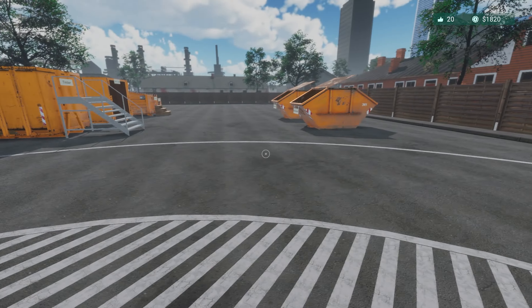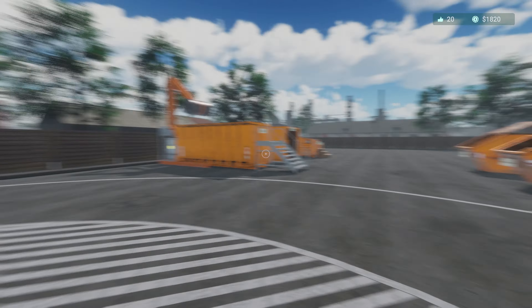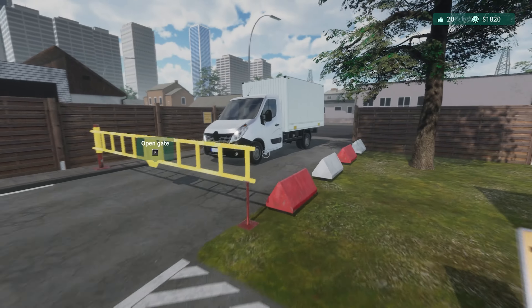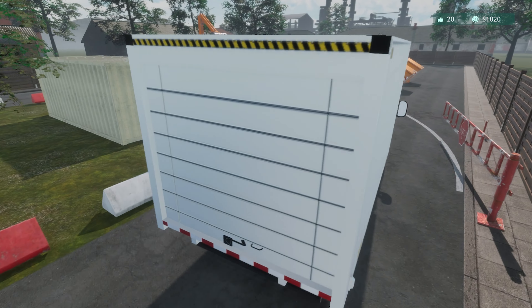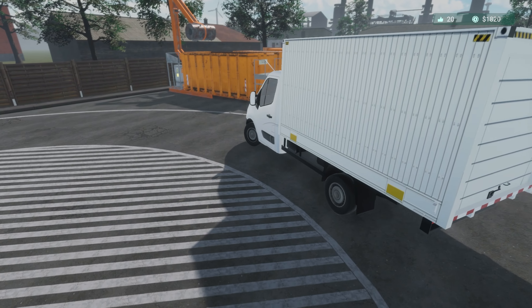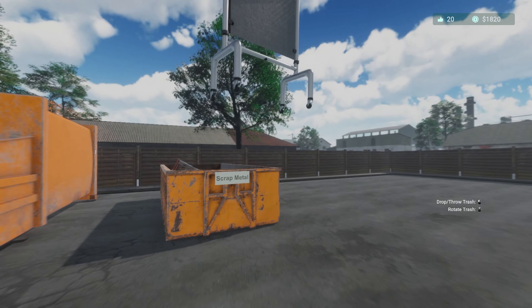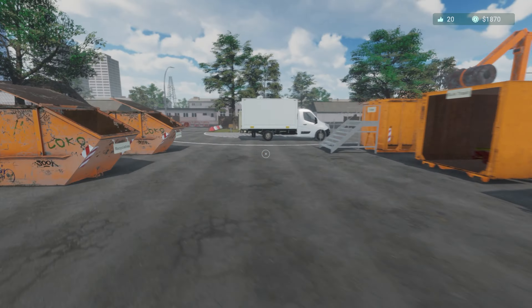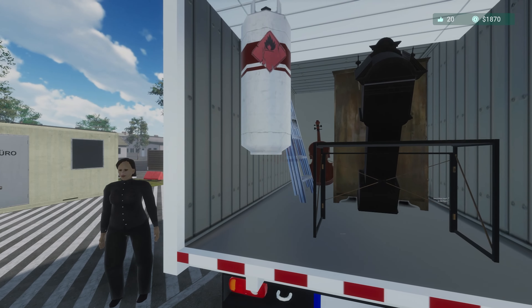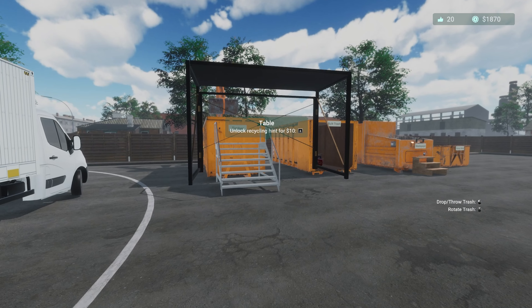Remote control entry gate - should we get that or should we wait? I think it'll be pretty good to get that so we can just open it from down here. Not that it matters anyway really, because we can sprint pretty quick so it's not a big issue. It'd be good if we could actually hire workers - I'm not sure if that's something that's going to come at a later date.